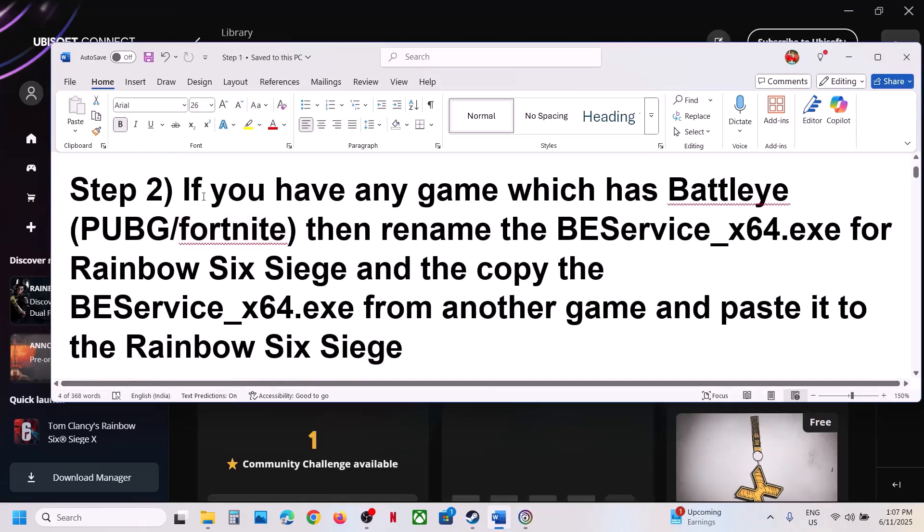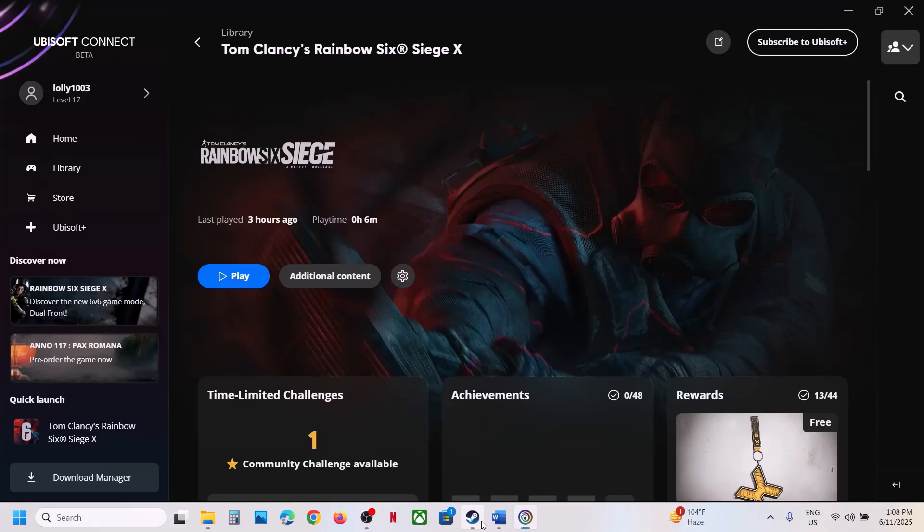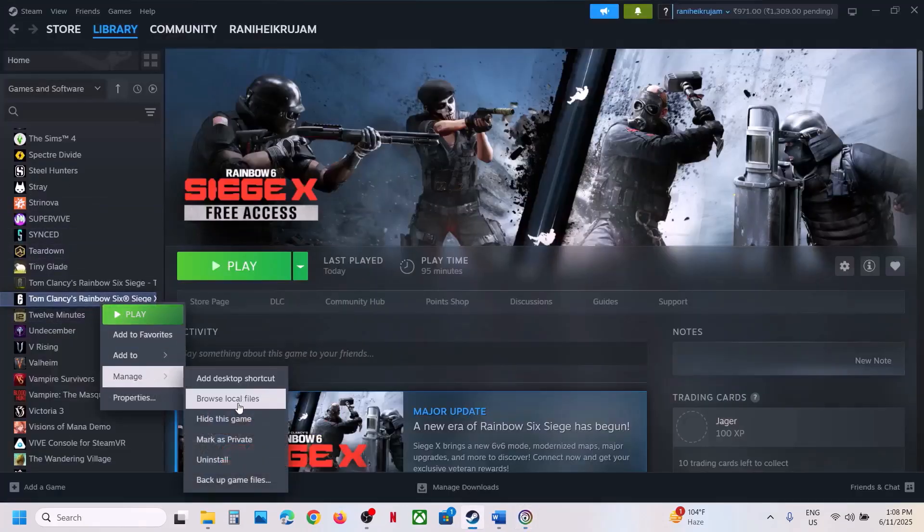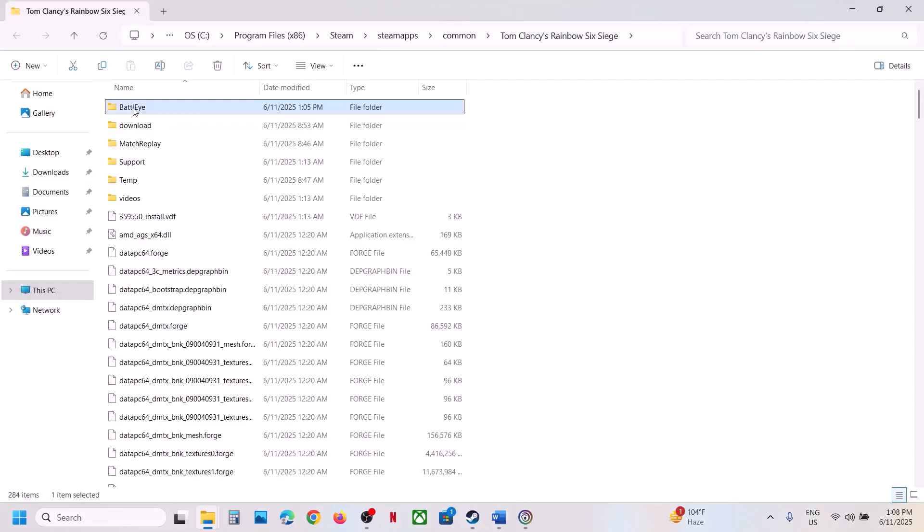Still not working? The next step applies if you have any other game which has BattlEye — such as PUBG, Fortnite, or any game with BattlEye. In that case you can rename the BattlEye exe file in Rainbow Six and then copy the BEService.exe from the other game to Rainbow Six. Go to Steam, right-click on the game, go to the game installation folder, and open the BattlEye folder.